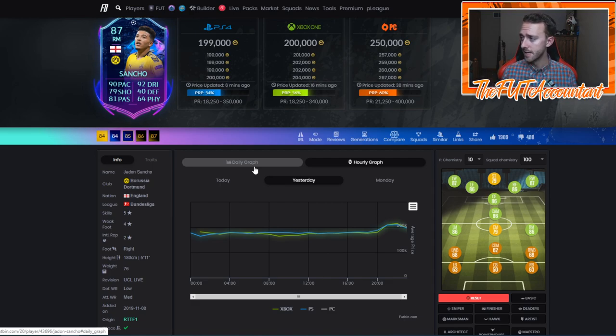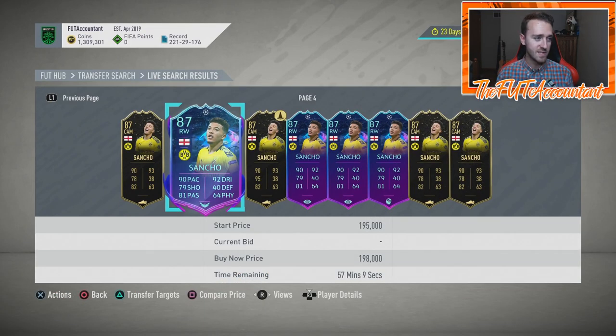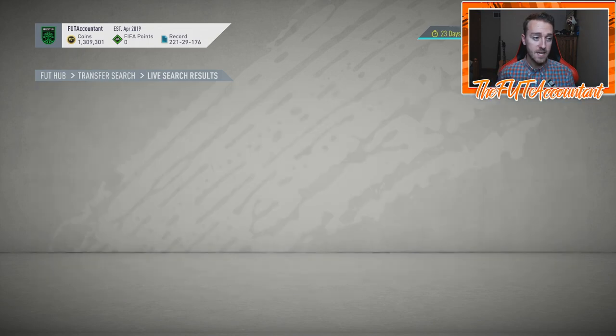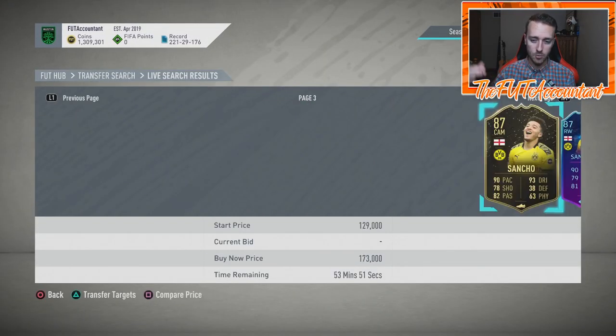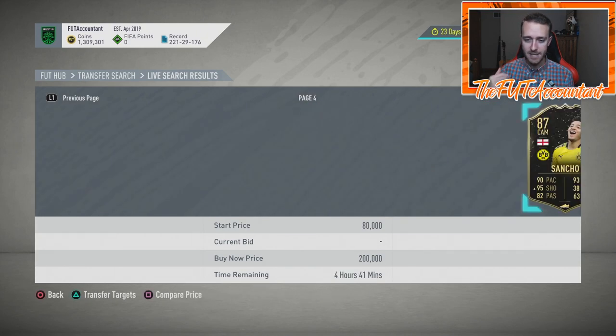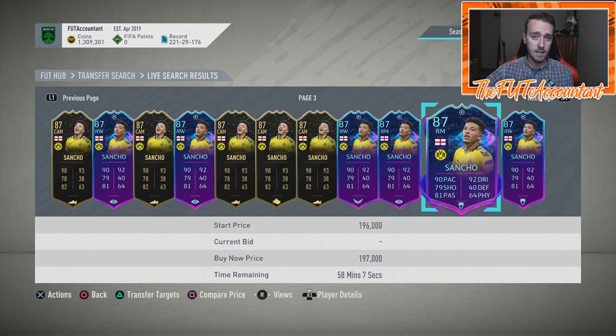You can grab those cards and flip them because they rise right after a goal, since people know the team is possibly getting an upgrade. Sancho flew up to 230,000 coins — the sell time is literally two to four minutes after they score. Buy right when they score and sell a few minutes later for a really nice increase. What happened next was PSG equalized, so Sancho dropped back to around 200,000-210,000 coins, then Haaland scored the second goal to make it 2-1 and the card shot back up to 220,000.